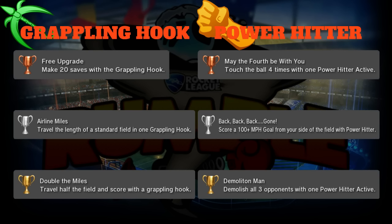Silver is 'Back Back Back Gone': score a 100-plus mile per hour goal from your side of the field with Power Hitter. Power Hitter is really good as the third man in rotation when you're playing near the net - when the ball comes slowly at you, turn on Power Hitter and just skyrocket it into the opponent's net. That's one of its best uses and it feels really good, a lot like a sharp BC.